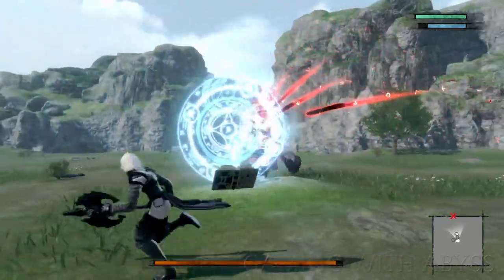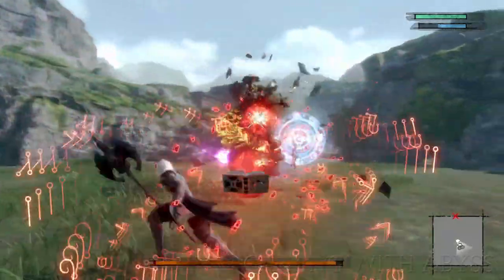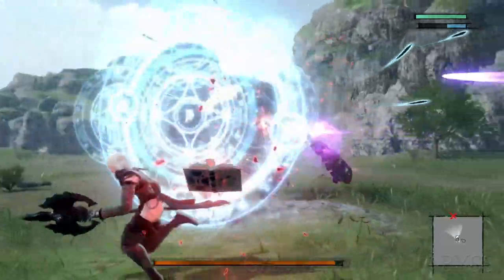When you're charging your magic attack, pay close attention to your book — it will flash. When you see that flash, that is when you want to release your magic attack.